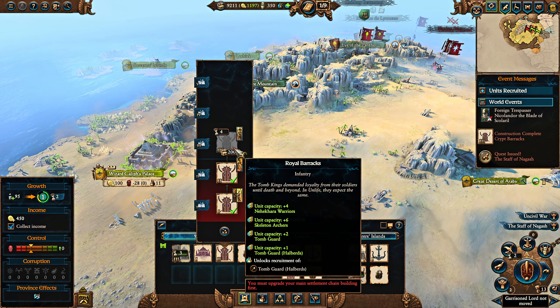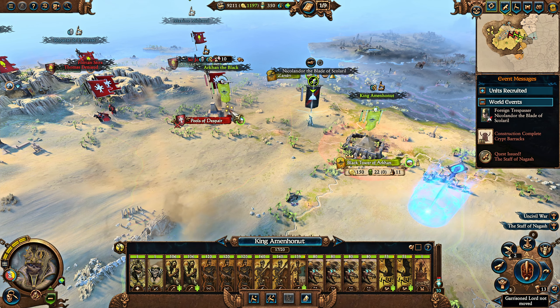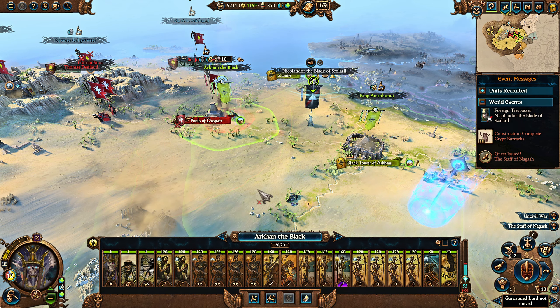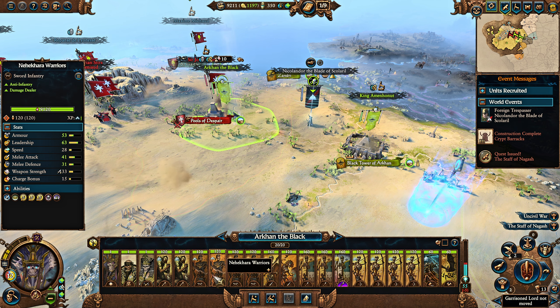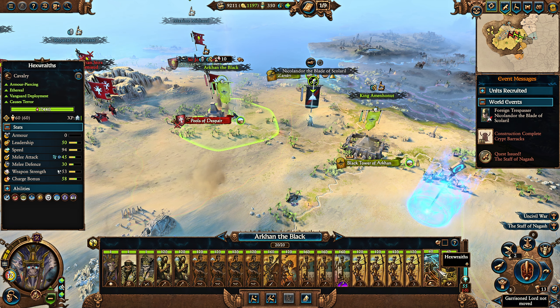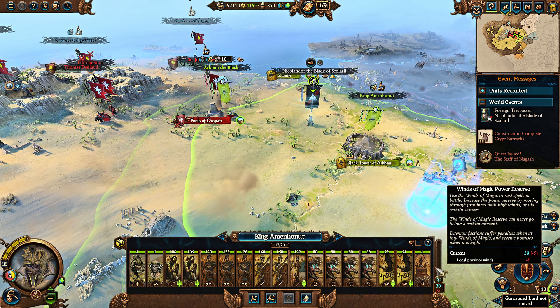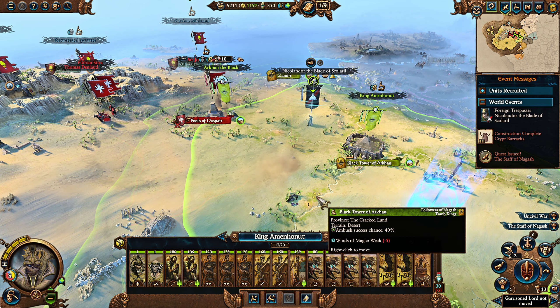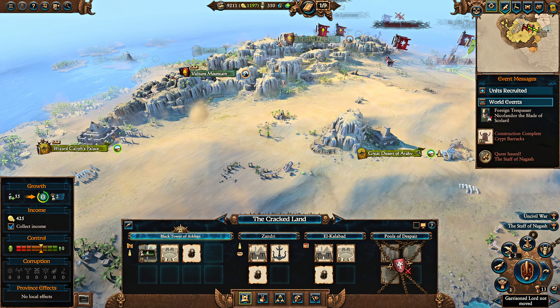What that means is you need to maintain a fairly sizable amount of territory in order to get powerful armies. But that's not even the biggest issue, because you can actually recruit entire armies made up of pretty good units. For instance, Arkhan's army is mainly made up of Nehekara Warriors, Skeletal Archers, and some of his starting units. The second army is mainly made up of Crypt Ghouls, Nehekara Warriors, Dire Wolves, some bats, and a Casket of Souls. So you can fill up your armies pretty quickly with units from the caps.